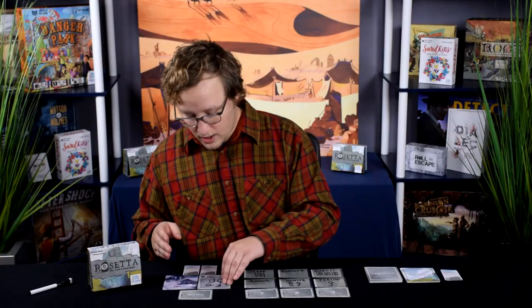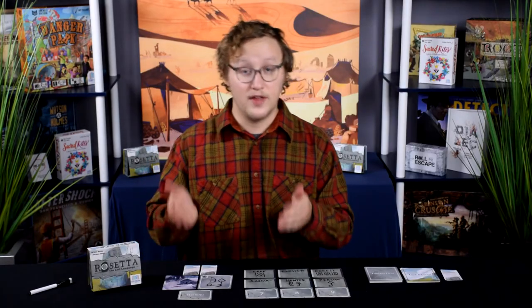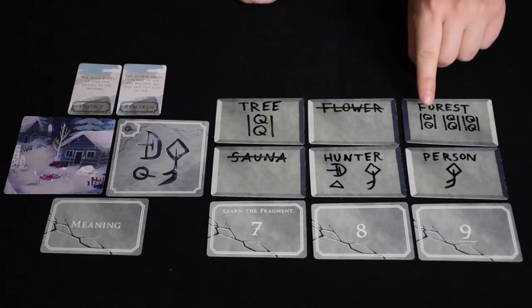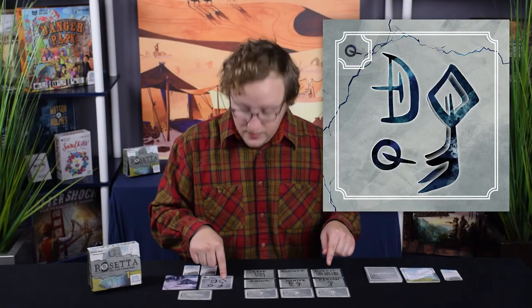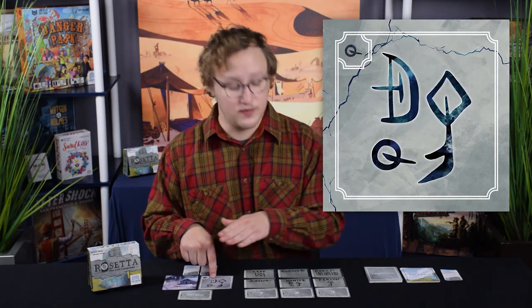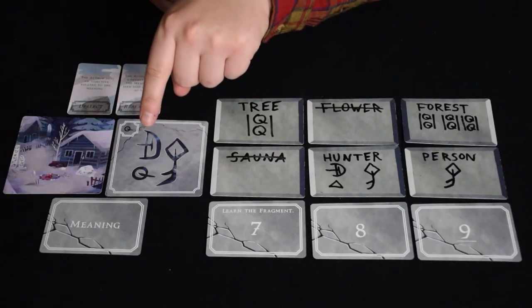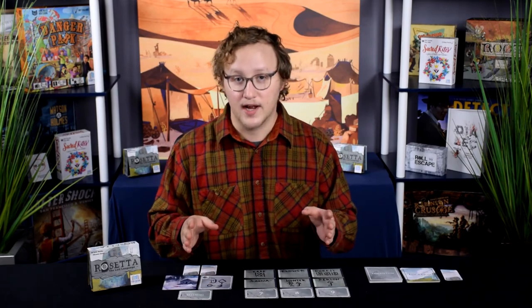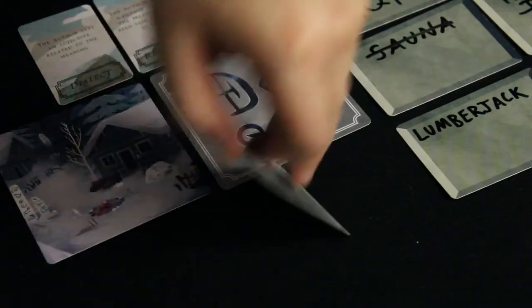Returning to our example, the author tells the experts that the fragment means wood — which the experts can see makes up part of the definition of tree and forest. At this point, the experts think they've figured it out. They've learned from their sixth guess that one part of the inscription means person, and from the fragment that another part means wood. They're pretty sure another section is a tool of some sort, since it also appears in their translation of hunter, as does person. What kind of person uses a tool for wood? They decide to go with lumberjack.